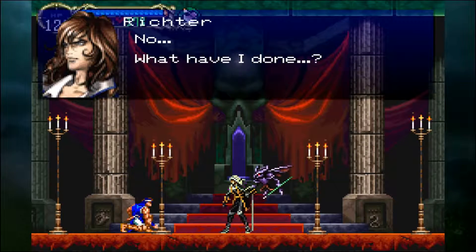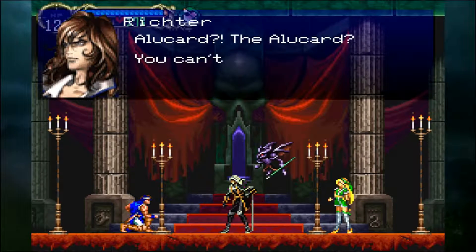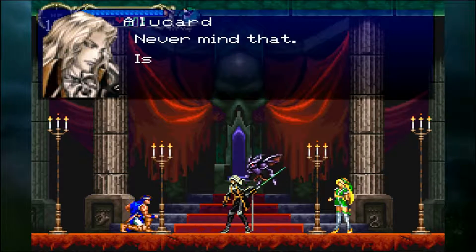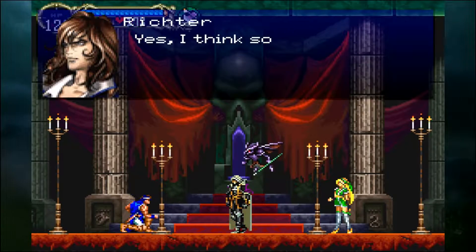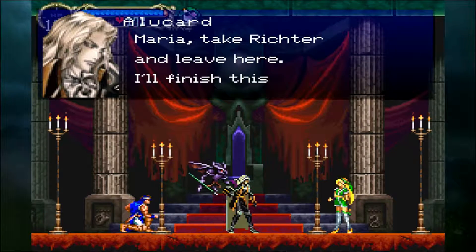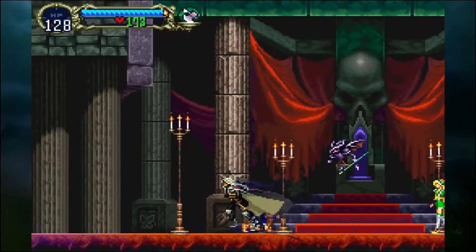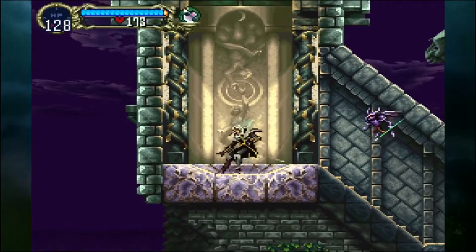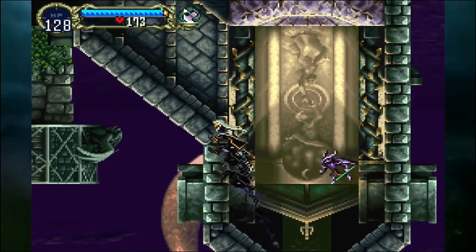What have I done? You saved him, Alucard. Thank you so much. Richter actually sounds genuinely upset that he did that. It wasn't 100 years — it was 300 years, it was crazy. Maria, take Richter and leave here — I'll finish this. I love the fact that Richter could help us now, but Alucard's like, no, I'm a fucking boss. I'm just gonna destroy my father by himself — he doesn't need any help at all. He's like, I've got RPG mechanics behind me this time.